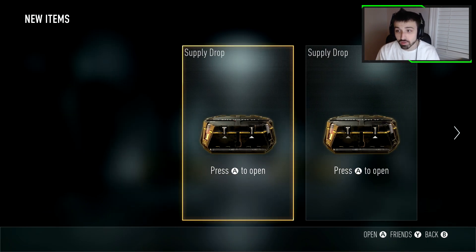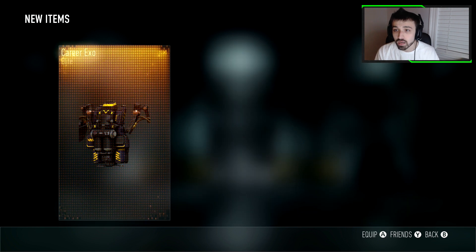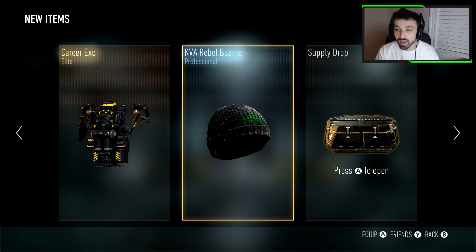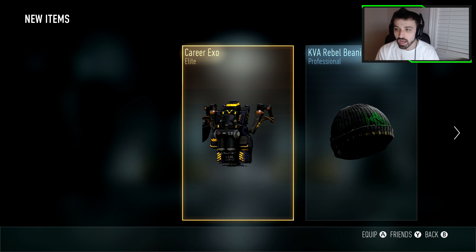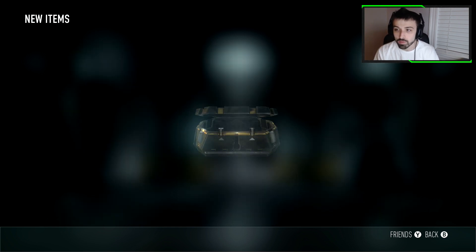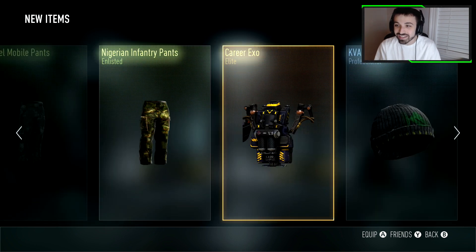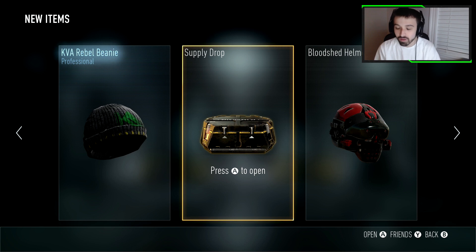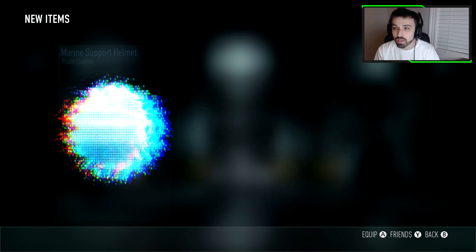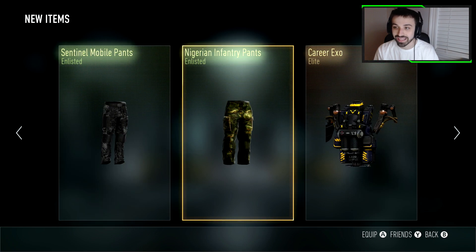Let's start it off with the first box. Come on, give me something at least. I got an exosuit elite — not that bad for a first one. I already have this beanie but alright. Second one, come on, give me something good. Yes, I totally wanted some pants. Third one — a helmet to match those pants. Thanks for nothing. That exosuit don't look too bad though.